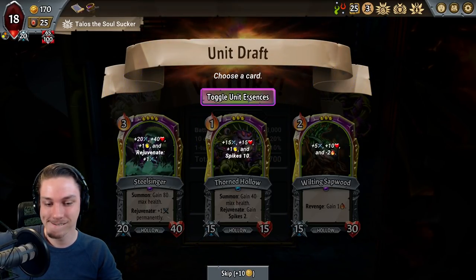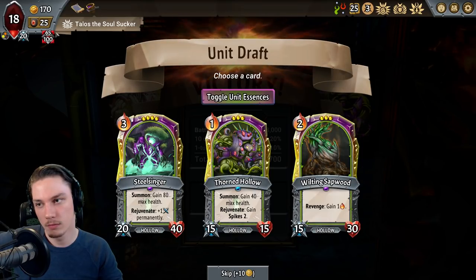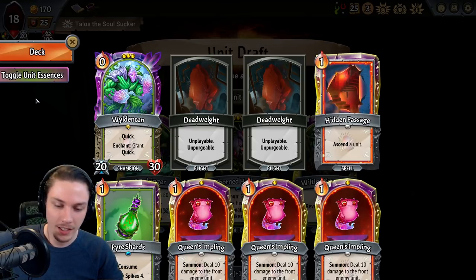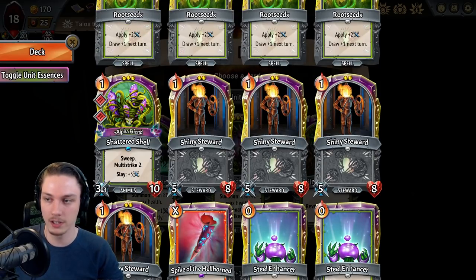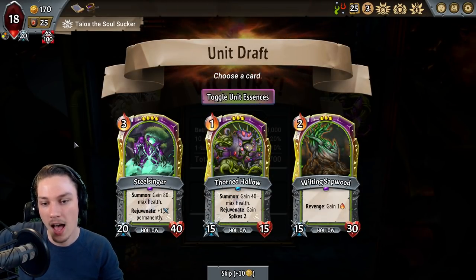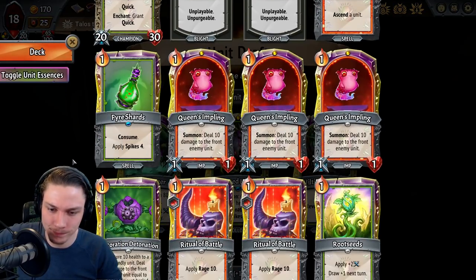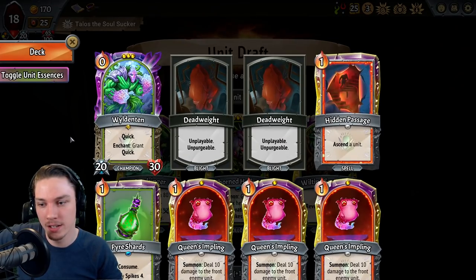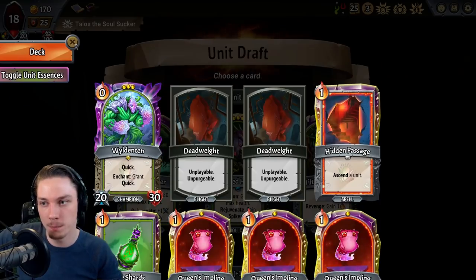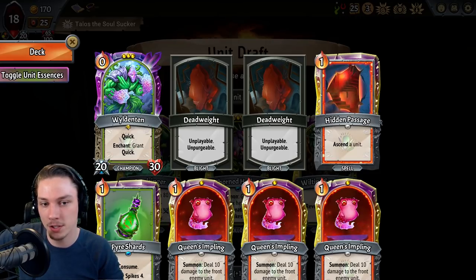All right. So here's the problem — ideally, what does this deck do? It gets the Shattered Shell spawned to the midline from the Sketches of Salvation. And then I put Wildenton on the top floor and then Hidden Passage — this has Intrinsic Holdover — and then we just put a bunch of things behind Wildenton.